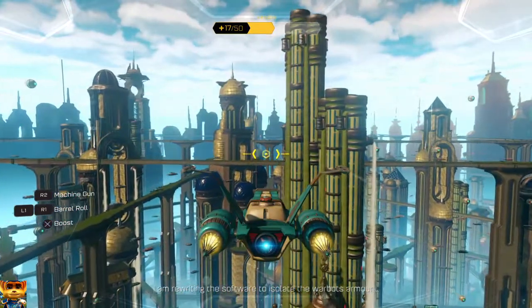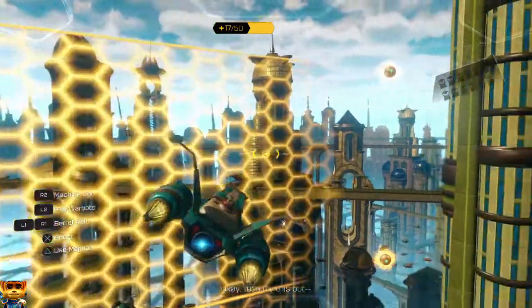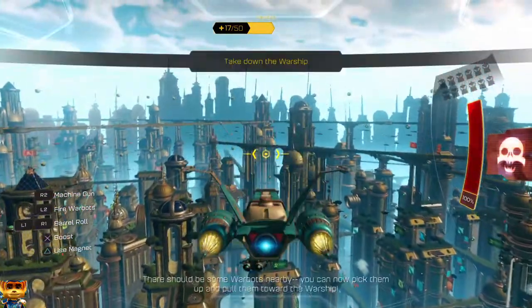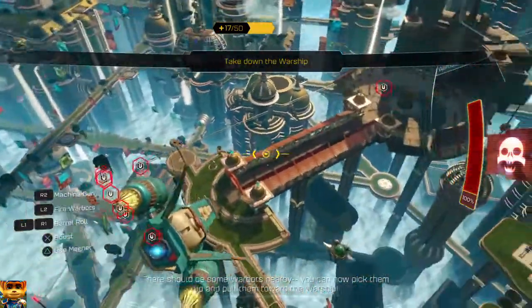There. You should now be able to pick up Warbots using the mag booster. Okay, let's try this out. There should be some Warbots nearby. You can now pick them up and pull them toward the warship.